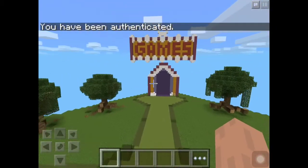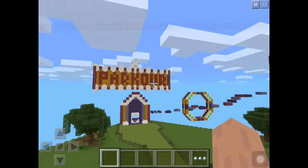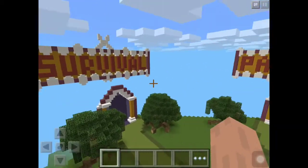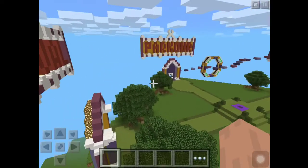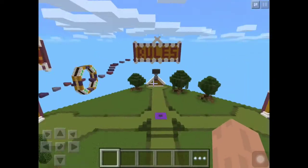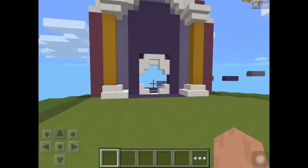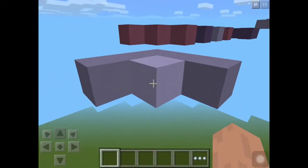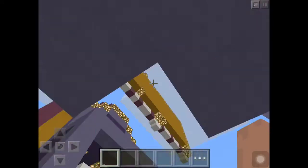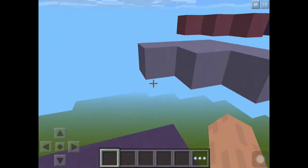So this is what it looks like. We have games, rules, parkour, and survival — those are the signs we have right now. Sadly, we cannot add any new worlds, so there are no survival worlds or mini games or anything. Pretty much everything on the server right now is parkour, and the game mode on the server will, of course, be survival.